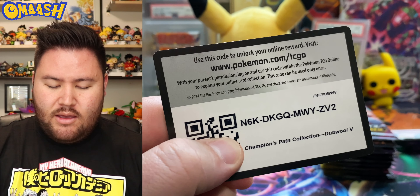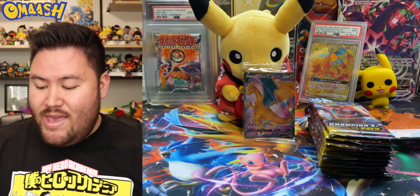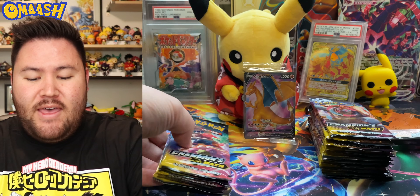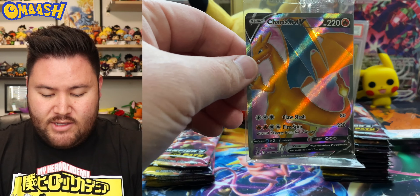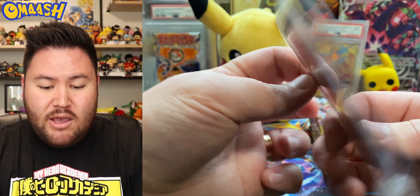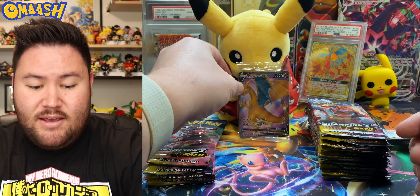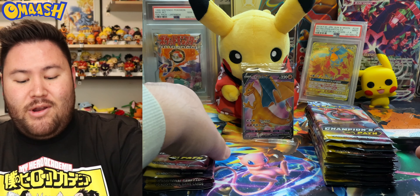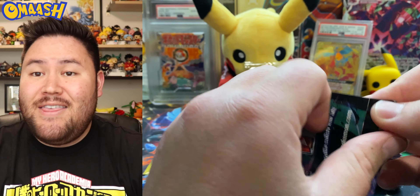Alright guys, first things first - here are your code cards. We have the double box open - four packs and then the ETB 10 packs with, of course, this lovely Charizard. This looks really nice. I've had really good luck with my Charizard promos, a lot of people have not. We don't have luck with the collection boxes really, so we're gonna open this first, because we have a lot to talk about.